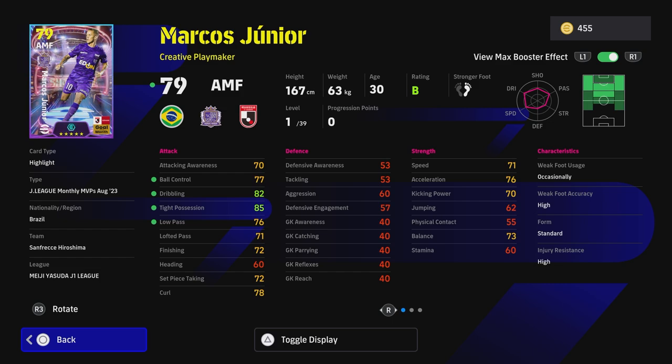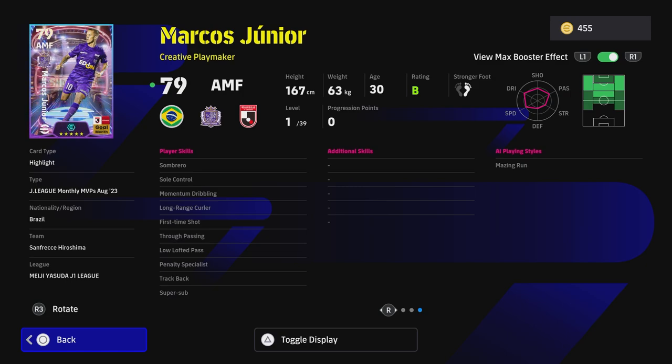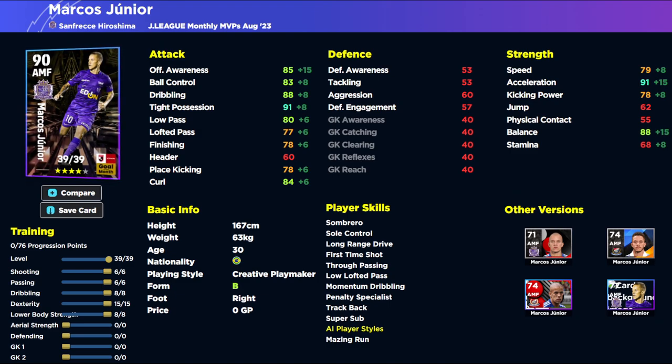We're going to take a look over on eFootballDB. If you have a lot of coins and you're looking for guaranteed game changers, these guys are boosted beyond anything - it's kind of ridiculous. Marcus Jr. is down as a Creative Playmaker. When you boost him up, you're getting a plus two to all these stats, plus a plus two from the manager boost, so potentially a plus four to his dribbling stats. He's an attacking midfielder with insane quality - balance, acceleration, offensive awareness, and dribbling all into the 90s, brilliant player skills, and Momentum Dribbling. He does not have One Touch Pass, which is the only slight negative.